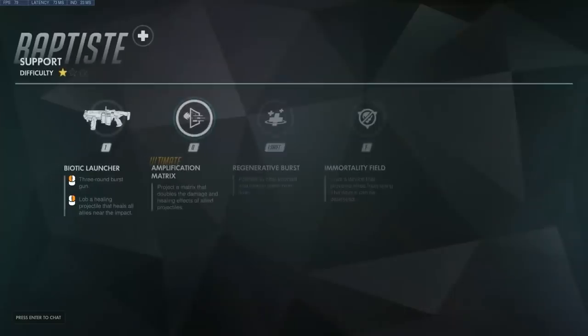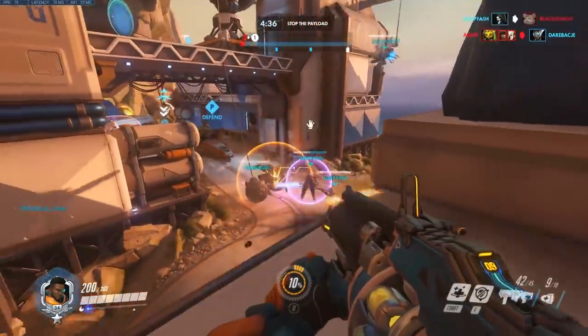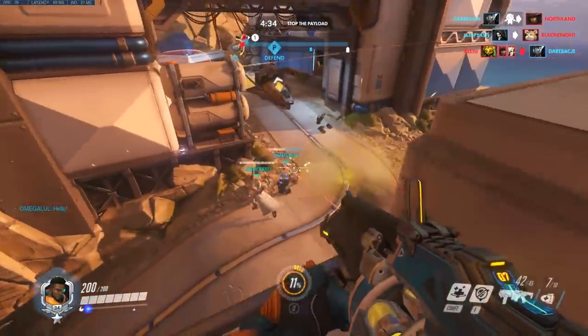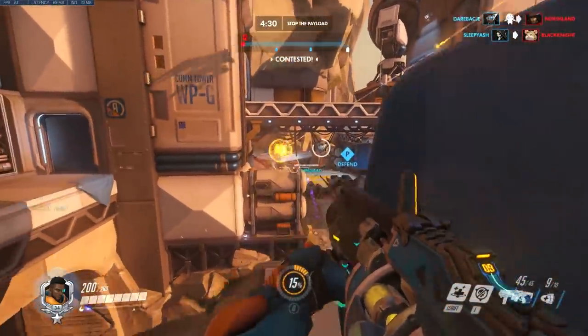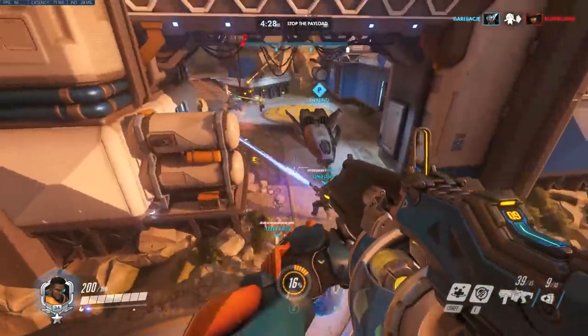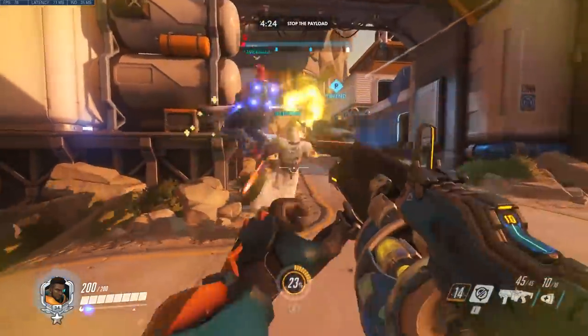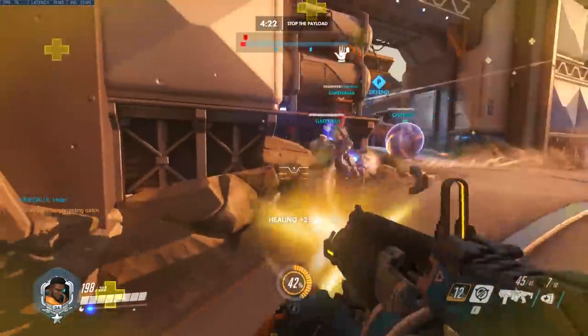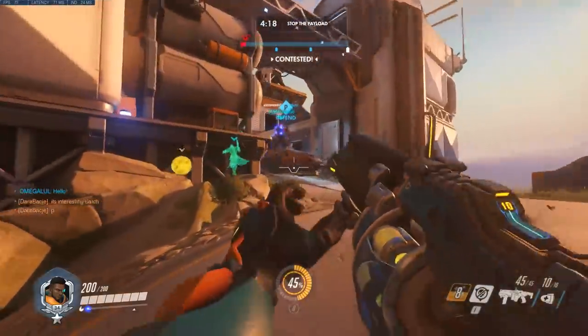Last but not least, you have two very cool abilities: the Immortality Field and the Amplification Matrix. So if your team is about to take a big ult — a Reaper ult, a Junkrat tire — throw down the Immortality Field. It throws a little device in the air, and while it's alive your team can't drop below 20% health. It can be destroyed, though.